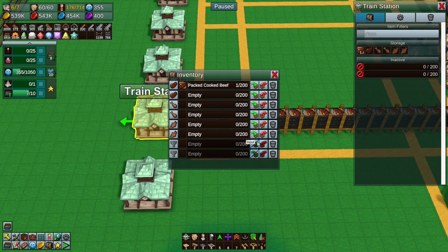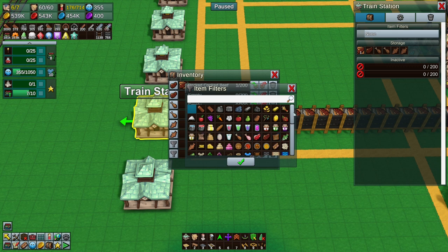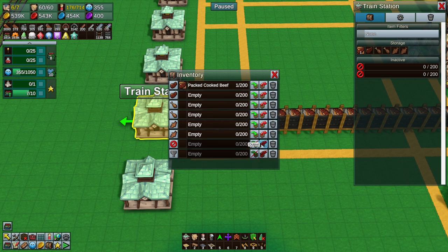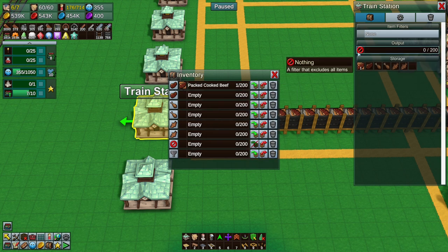You can either turn the inputs and outputs off, or you can go down here - there's a 'nothing' item which means nothing will go into it, so you can literally turn it off that way. The output is disabled. If you don't want inactive slots, you can just use a nothing filter - nothing will ever end up there. You can even filter with something like buckets of water.